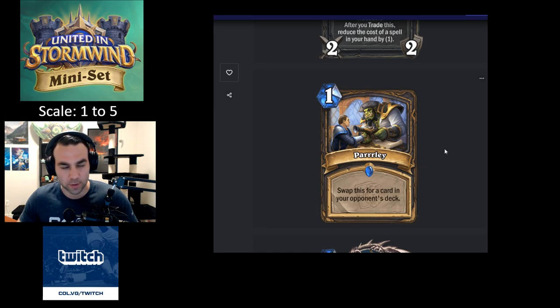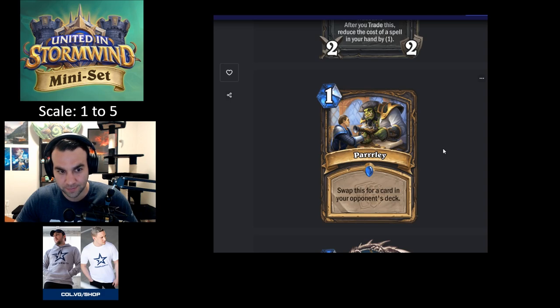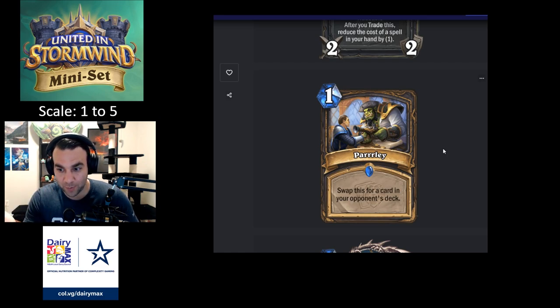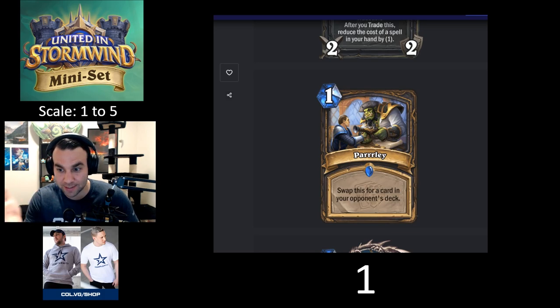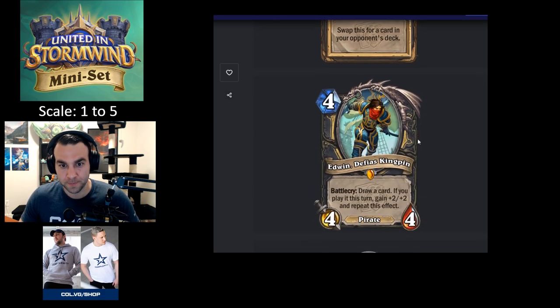Parlay — one mana: swap this for a card in your opponent's deck. So they get Parlay back and could theoretically do the same to you, but no one's going to draft it because it's bad. It's a one — you almost never draft this card. Maybe if you have two completely unplayable cards you take a chance at getting something from their deck, but it's pretty much never correct.